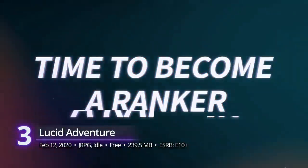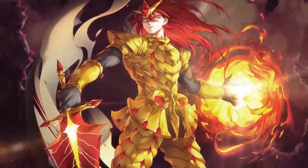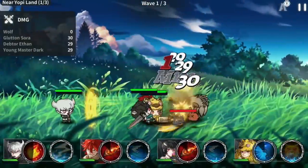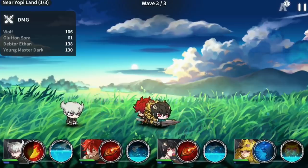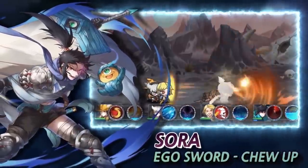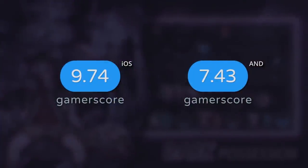Number 3: Lucid Adventure. Idle RPG fans are getting their field day this month with the arrival of this new game from SuperPlanet. Set within the universe of the popular webtoon Hardcore Leveling Warrior, Lucid Adventure continues The Warrior's fall from the number one rank. To get back on his feet, he needs the help of four other adventurers to find out what happened to his stats and save the world of Lucid Adventure. Create the ultimate party from various choices and level up their skills to withstand the hordes of monsters ahead. The art style may be on the cute side, but its side-scrolling gameplay packs a lot of punch, especially with its many PvP modes. The Android version has a gamer score of 7.43, but it's thriving on iOS with a gamer score of 9.74.